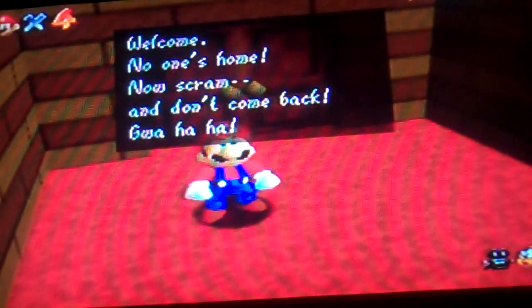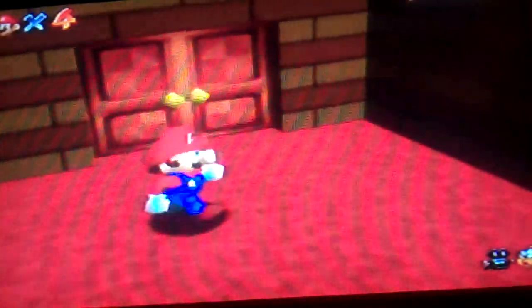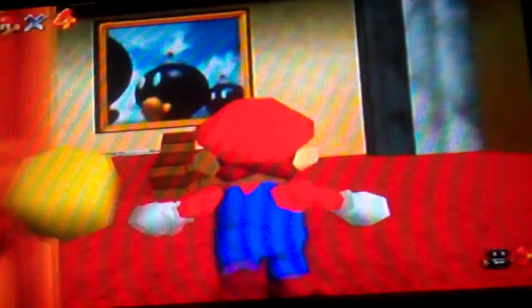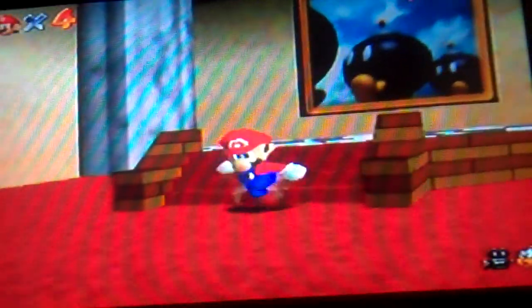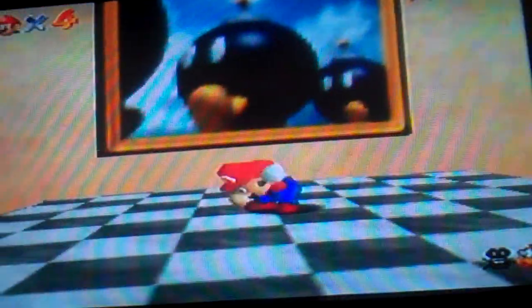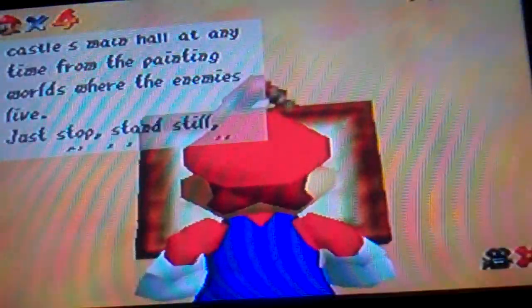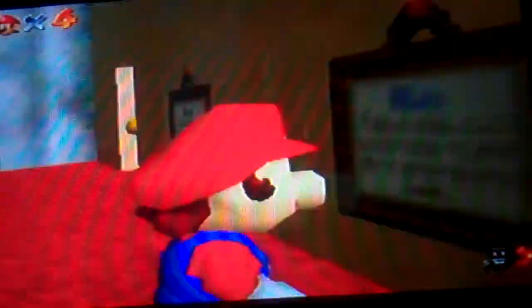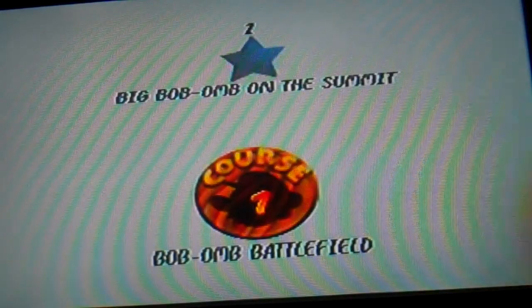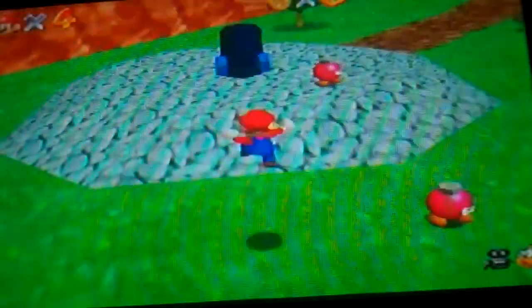'Welcome, no one's home. Now SCRAM! And don't come back. Wah ha ha ha.' Now I already told you how this Let's Play is going to work — I'm going to beat Bowser first, then go after all 120 stars. Here we are, our first land: Bob-omb Battlefield. I'm just running around a little. I've had this game for over 10 years, so let's jump in. First star, here we go — the quest begins. Big Bob-omb on the summit, let's go.